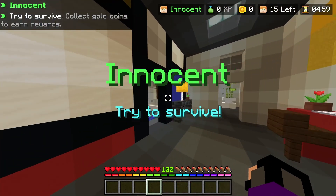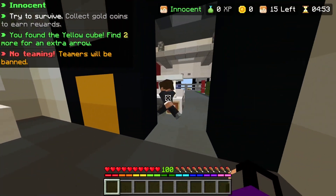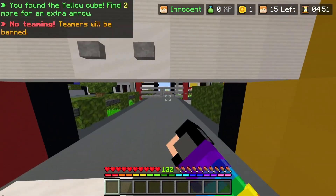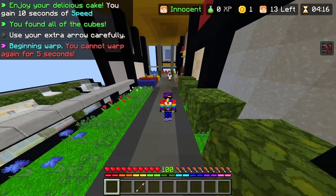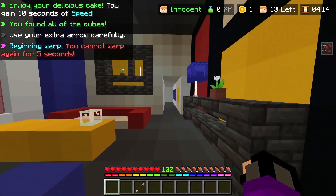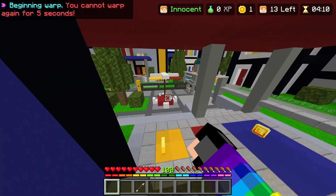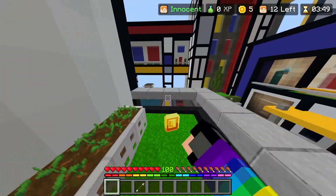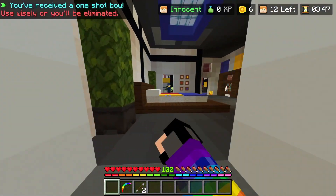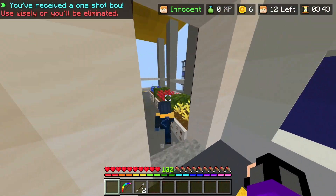I'm innocent, let's go! I need coins and I also need an extra arrow. Okay, there's the totally innocent player killing people — there's an innocent person killing people. Come on, we need coins. There we go — totally a murderer, this guy's totally the murderer, let's shoot him.